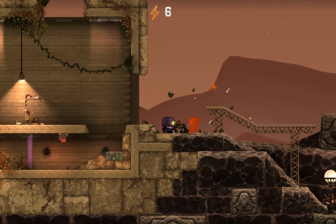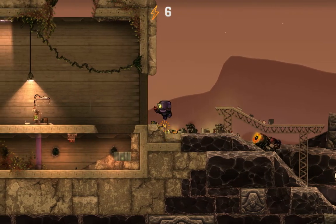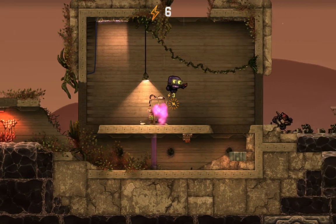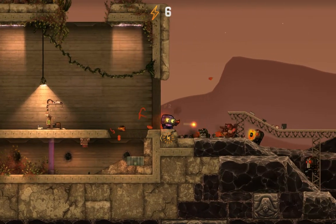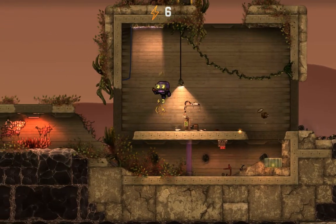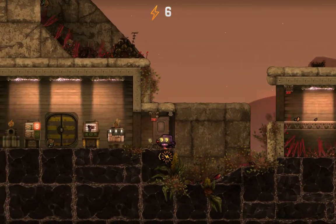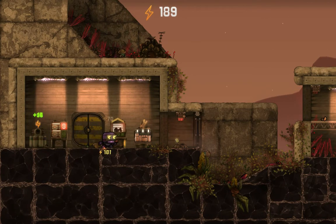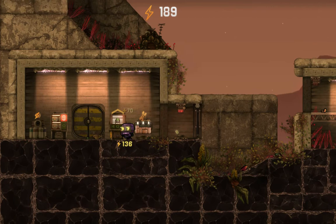The difficulty of enemies varies greatly, from the stupid little mushrooms in the beginning to these robots that are really boss. There's even more that sometimes come out the longer you survive. You kill them, go back to the safe house, convert their drops, and buy stuff with it. You can upgrade weapons too and all that stuff.